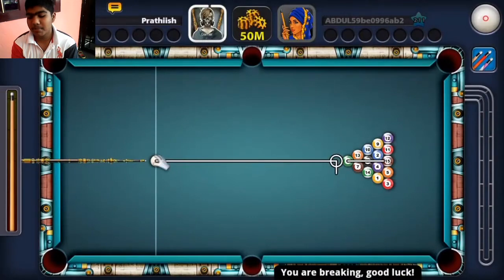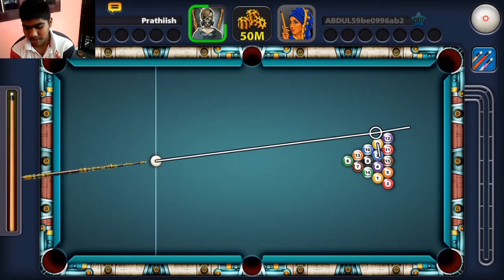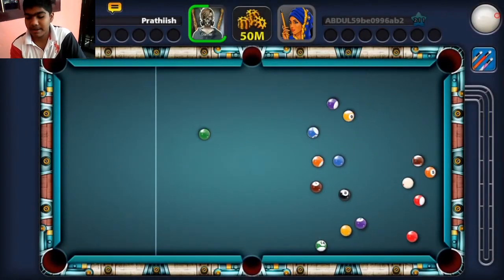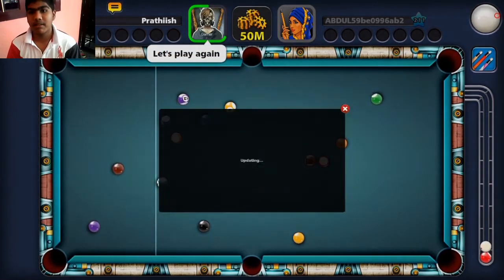We're gonna play against Abdul. Sauer break — hopefully it's gonna break. Oh my god guys, we have a scratch there.